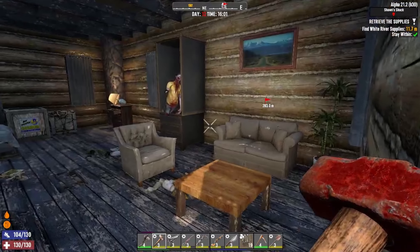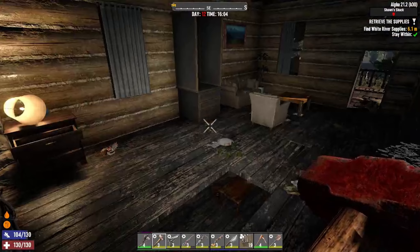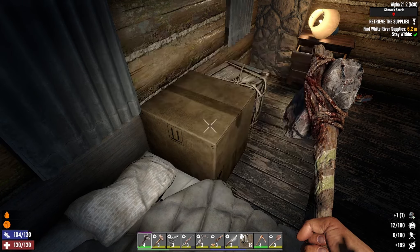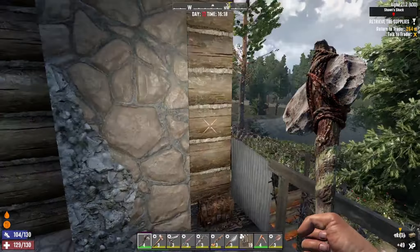The satchel's in here somewhere. This isn't a fetch and clear so I'm not sure if there are any more remaining zombies. All right, job's done — let's get out of here. Stupid barbed wire. Alright Billy Bob, I'm back.